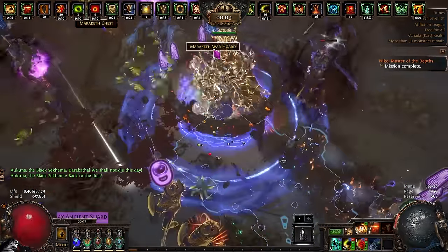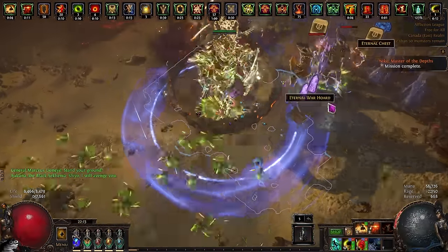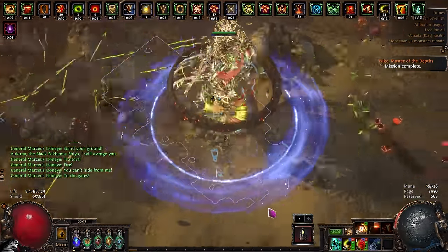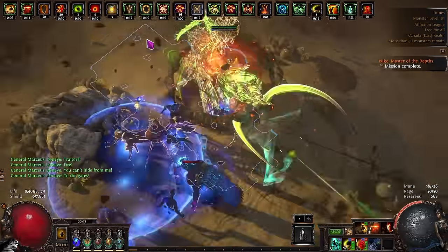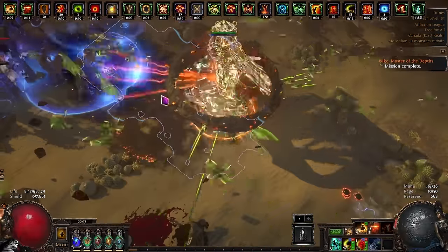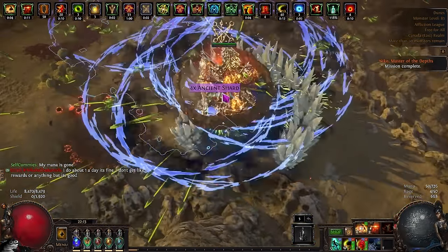In terms of the map we want to run, I've been doing this on Dunes, which I believe is the considered meta map for legions. Alternatives include Cemetery, though for some builds it might feel worse due to walls and raised sections. If you don't want either, Tropical Island is another good option, but I'd definitely recommend Dunes as it's just open flat area. For the map setup itself, we simply chisel the map, alch it, and roll for whatever mods your build can't do — just looking to avoid any brick mods.